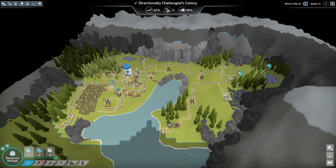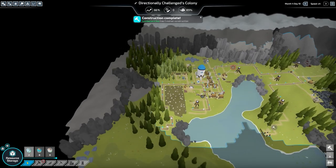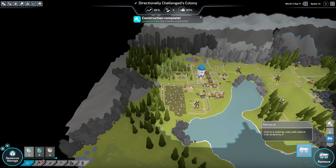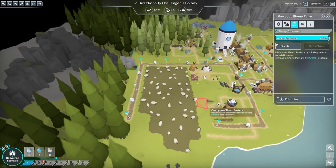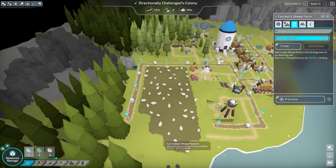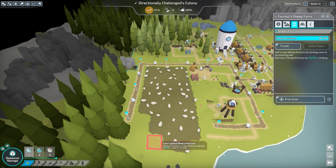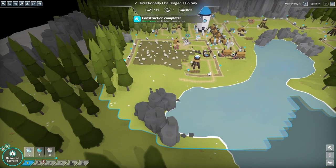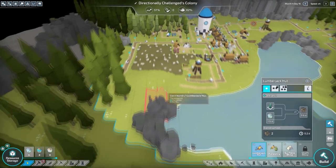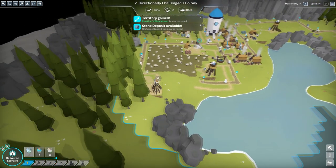I need a watchtower over here — perfect. But this is gonna destroy some stuff. Let's see what I can build — I want to change it, shift to remove. Good, there. Yes, this is what I wanted. More lumberjack huts — take this stuff down so I can build my watchtower.